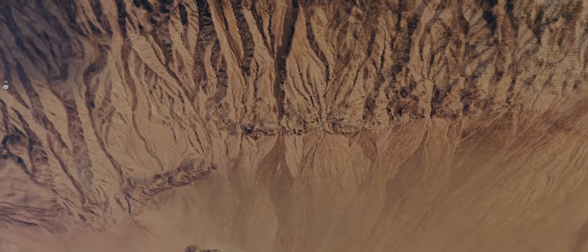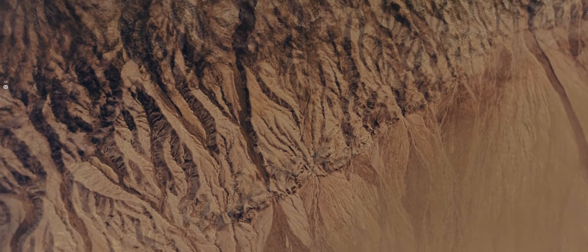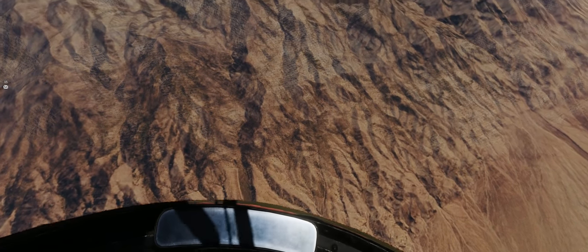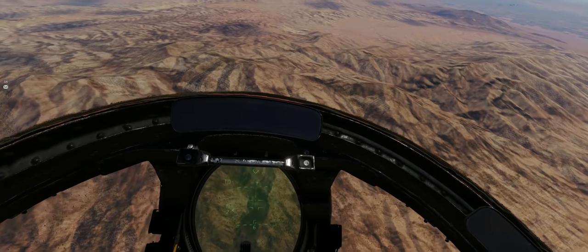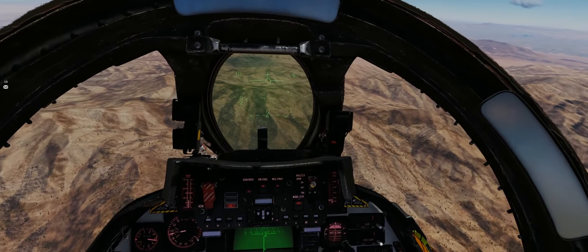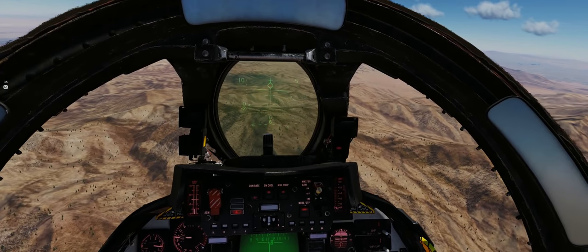Here we go in the second engagement, coming down from high. Both aircraft are playing to their strengths. James is going to stay low with his F-5 and play to his strengths at about 300 knots and under. I'm going to keep playing to my strengths, coming down to engage him, but if I lose it, I just pull up again and reset the engagement.